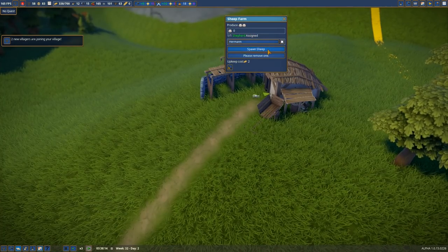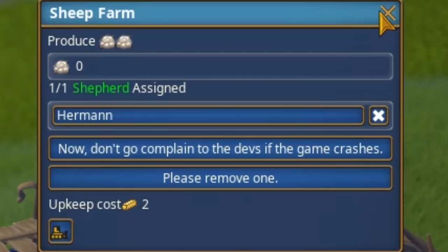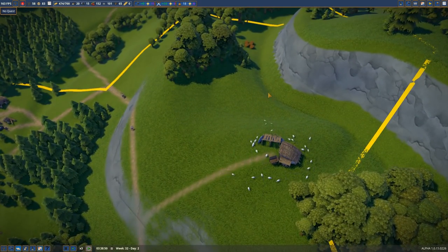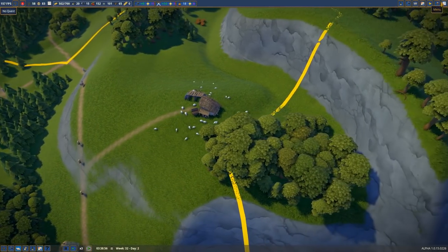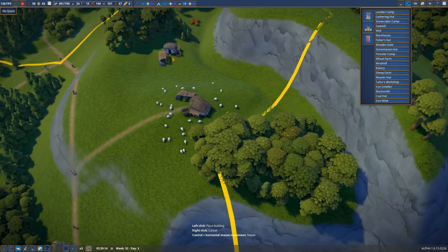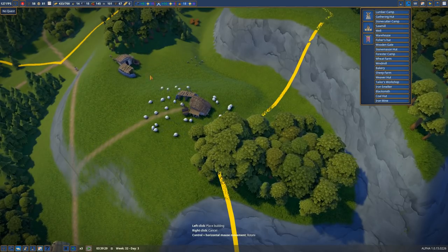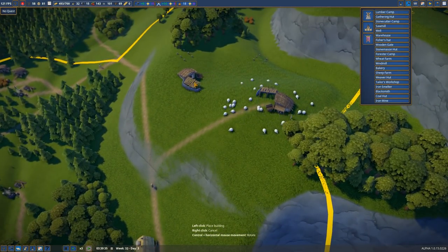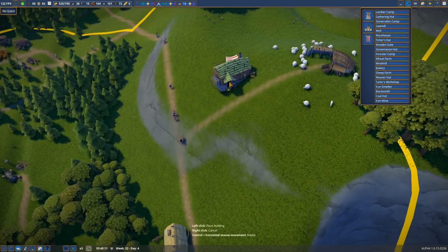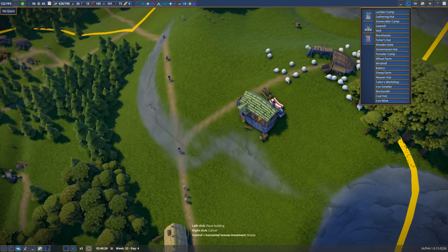We've got a shepherd! Is this the same deal as before where you can just spawn tons of sheep? Maybe a few more sheep farms up here — I'm into it. Let's do it. Sheep ahoy, and one a bit further back. This whole area is going to be pretty sheep-heavy, and then a weaver's hut coming down the hill so all the sheep houses can stock that place.